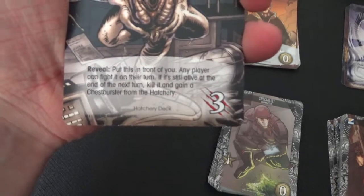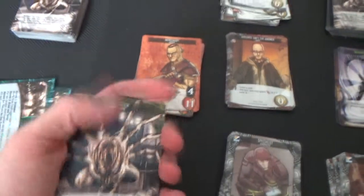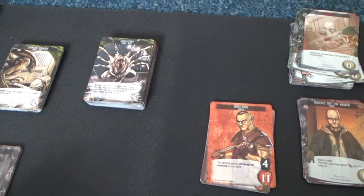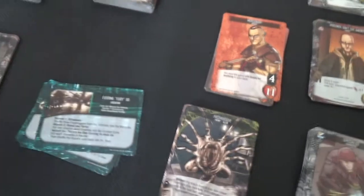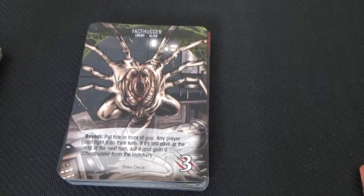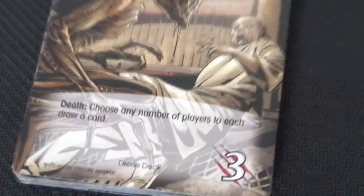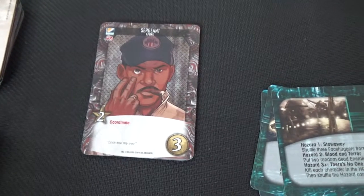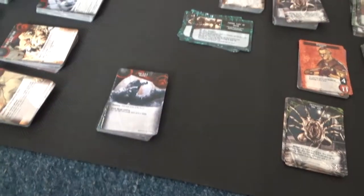Then you have your hatchery deck — it does say that at the bottom — keep all of them together. You should have face huggers and chestbursters in that deck. Then keep the four locations together; these are your four films, first through fourth, keep them in the same pile ready to play. Then you need your strike deck, keep them in the same pile, and the drone deck in the same pile in the box. Then keep the ten sergeants together as they're always put in the same place on the map.